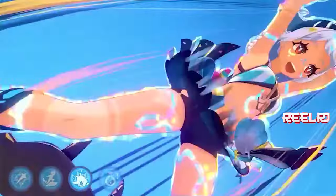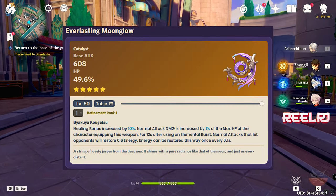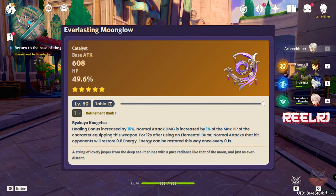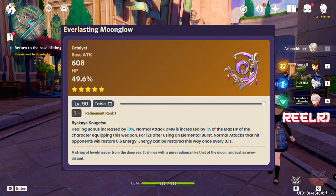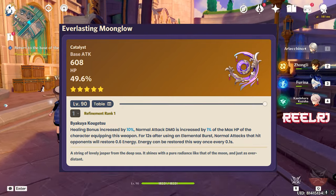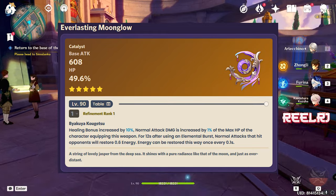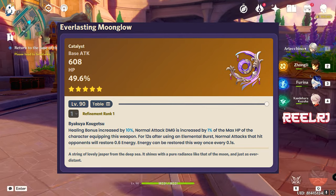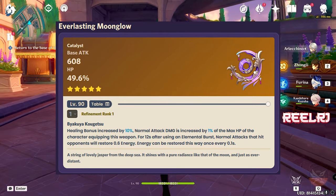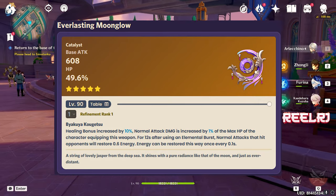Without wasting any time, let's talk about the top five five-star weapons for Molani. At number five we have Everlasting Moonglow — it is a super amazing HP percentage five-star weapon with a base attack of 608 and 49.6% HP as a substat, which is pretty high and good for Molani. In the refinement ability, healing bonus is increased by 10%, which is just useless for Molani, but normal attack damage is increased by 1% of the max HP of the character equipping this weapon for 12 seconds after using an elemental burst.